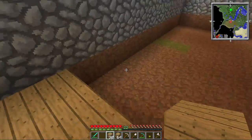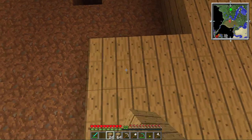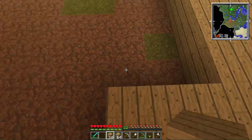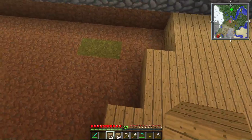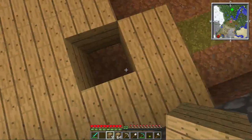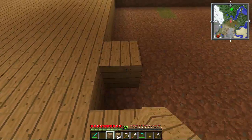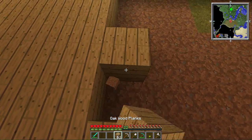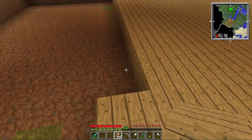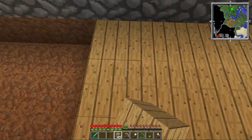I'll also make my room, a kitchen, and some chests to put back my stuff. I'll also make a secret place under the house because I love secret places. I don't really like it when zombies steal my stuff — like, I was dropping my stuff and a zombie grabbed my sword, which makes me really mad.